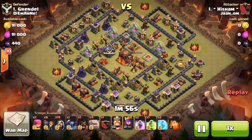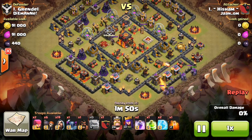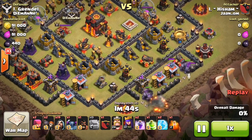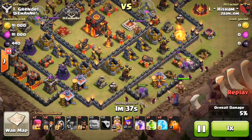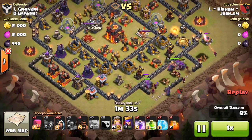All right, let's get into the second replay and show you what this base can do. We've got a GoWiPe attack. He's got four golems going in, a level 24 king, level 37 queen, two rage, one jump, two freeze, one poison. There go down his wizards, a couple of wall breakers, his pekka, there comes his clan castle — he's got another pekka in the clan castle as well as a few archers. More wall breakers going down.